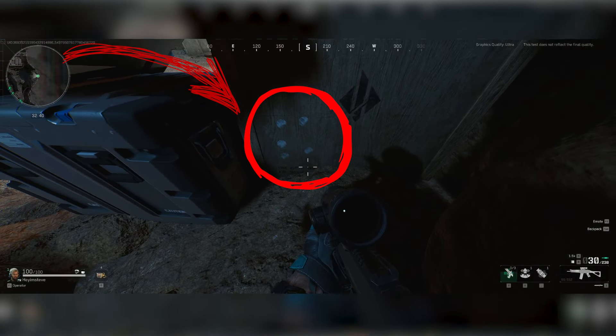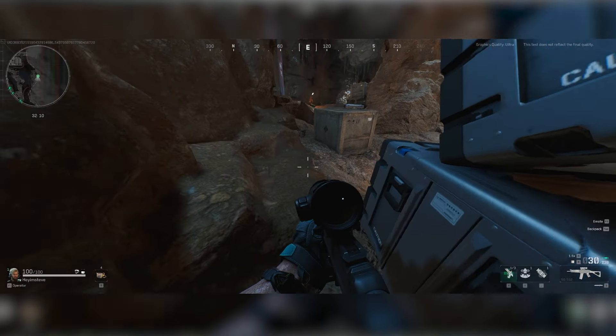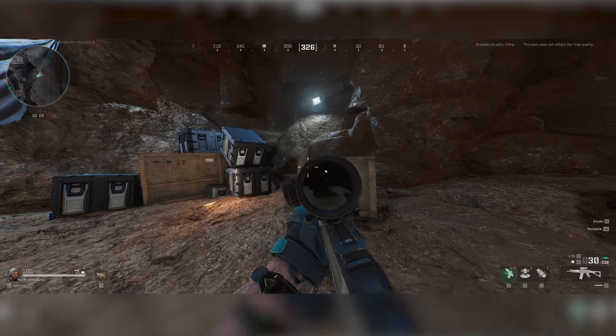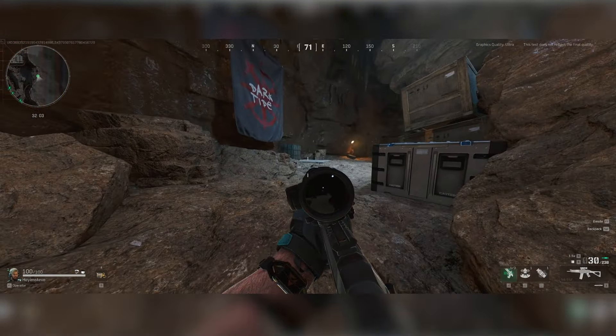It may not look like much, but this is actually the code. Unlike the other keycodes where you'll see a number clear as day, these ones require a little interpretation. I took a screenshot each time so that if my guess was wrong, I could re-look at them without having to run all the way back. Time to go and find the next one.